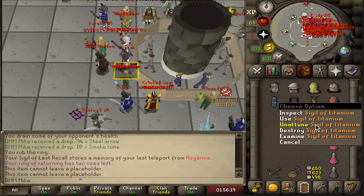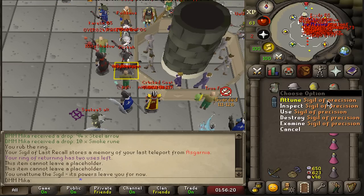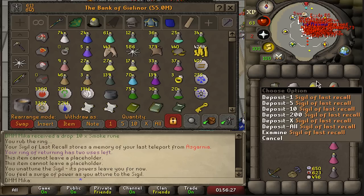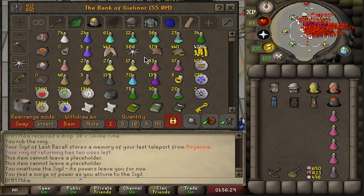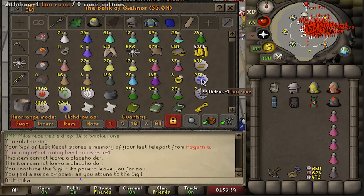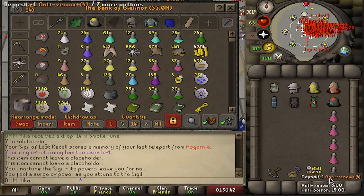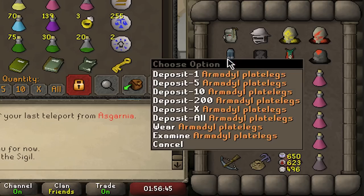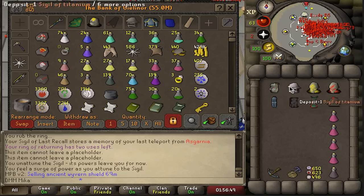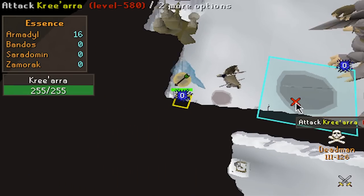My first change is going to be to get rid of Titanium and run Precision — I should not be hitting this many zeros. With this rune I want Last Recall to get right back into the action, but I'll also need to check how ecumenical keys work, because if I need to kill 40 Aviansies before going in it's a bit of a process. I might need a faster range weapon for kill count, and Mythril Grapple plus legs with cape are escapes. Let's see if hits are better now with Precision.